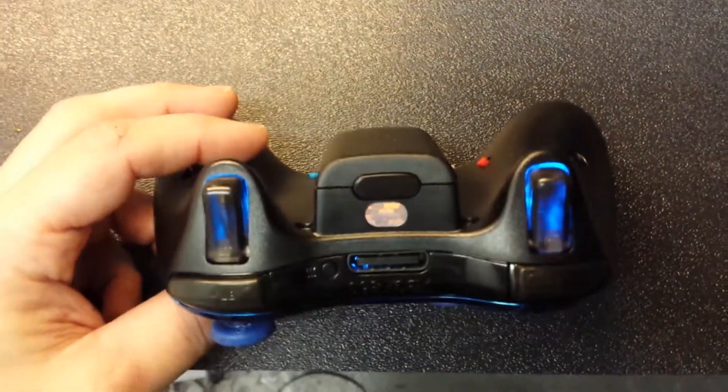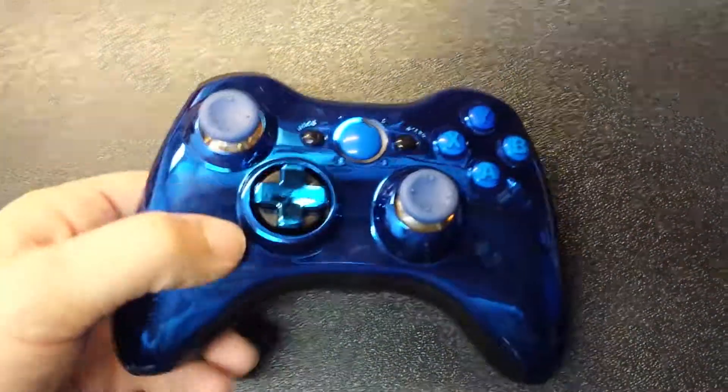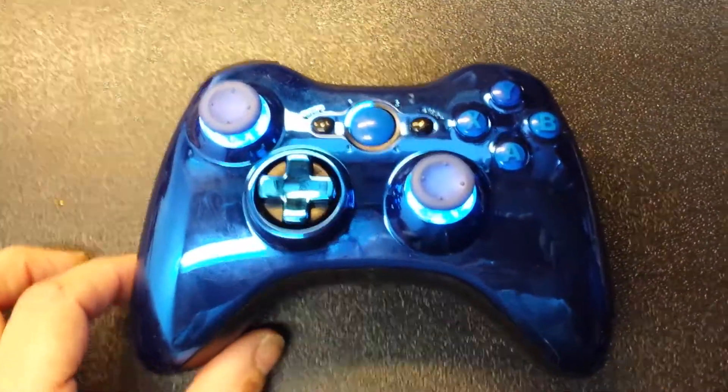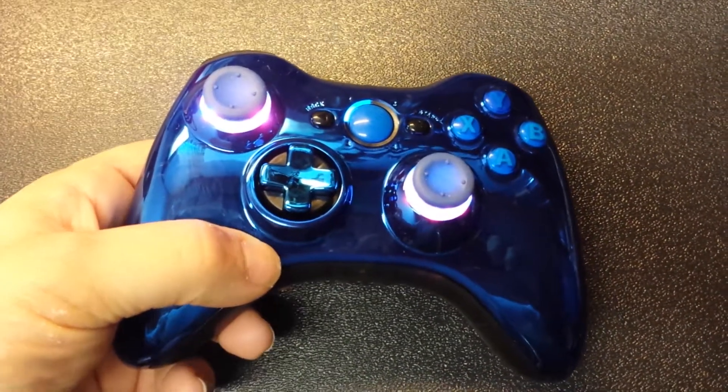As you can see, it's got the blue illuminating trigger set, and we're going to turn on the thumbsticks. The thumbsticks also go all sorts of different colors.